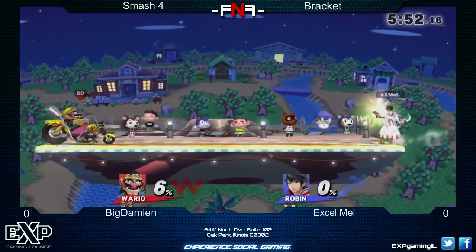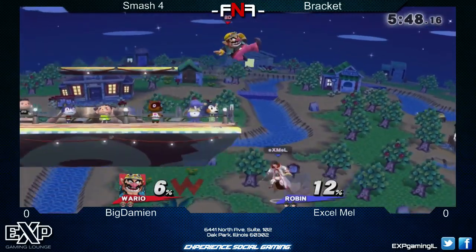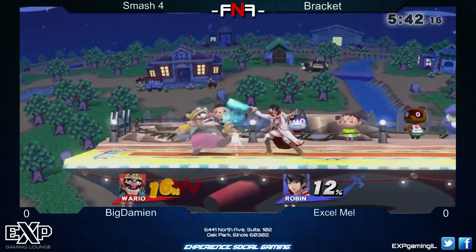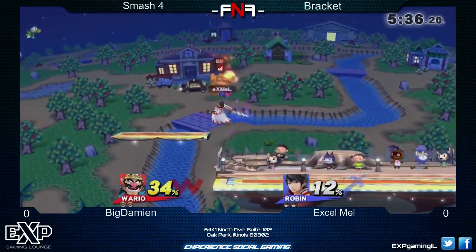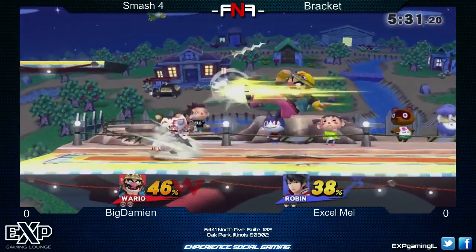And Warrior is limited, but once he gets in on Robin, Robin doesn't have that many options when it comes to being inside. But once Warrior is in, he can combo Robin very well because Robin's weight and fall speed is very strange. So Warrior can definitely get some damage in there. But with Robin's hitboxes and projectiles, Warrior does have a hard time getting in sometimes.